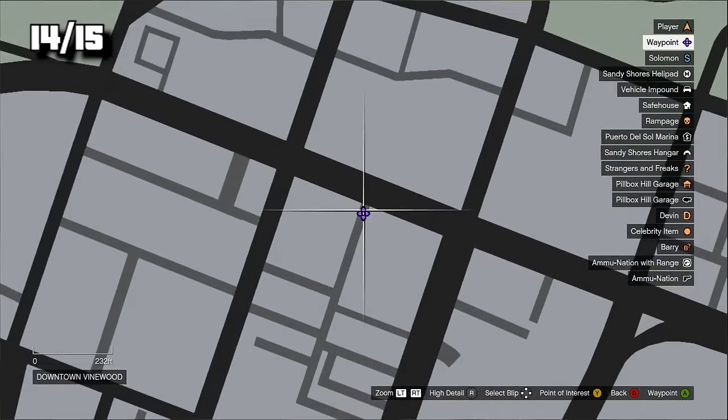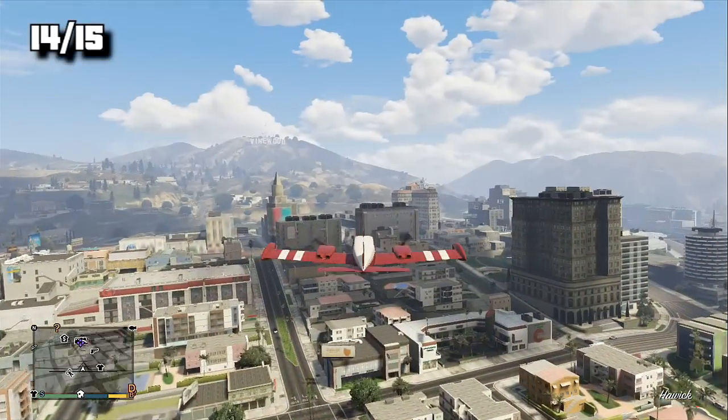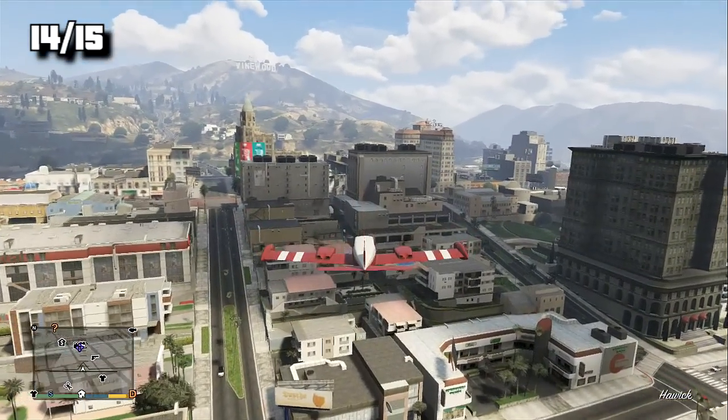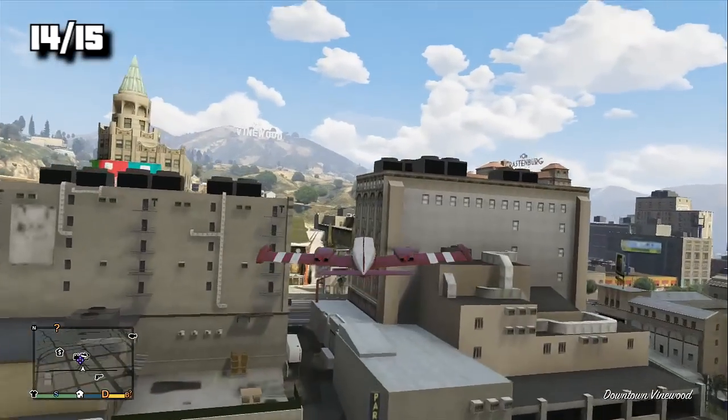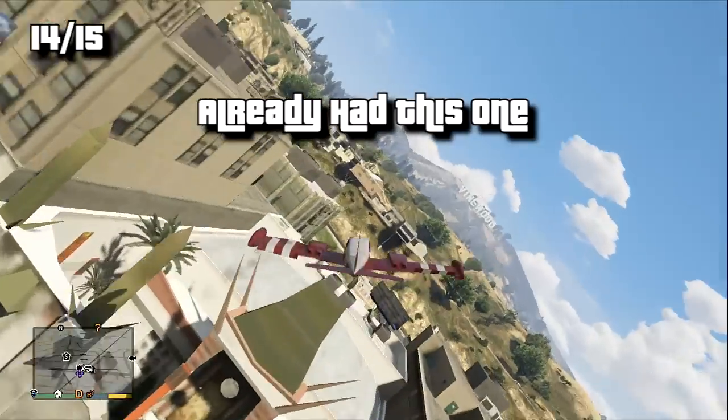Now number 14 — I already had this one so it's a little sloppy and it won't say knife flight on my screen. You're going to want to approach from the left, from the south, and head in between these two buildings. And if you get it, there you go.